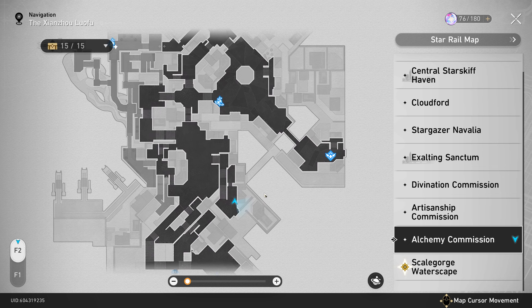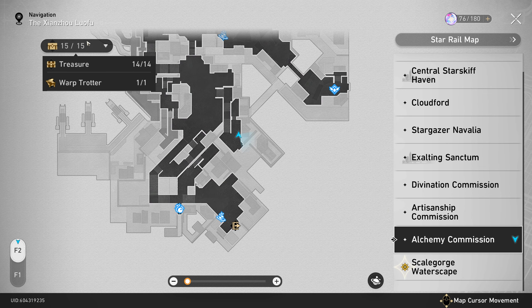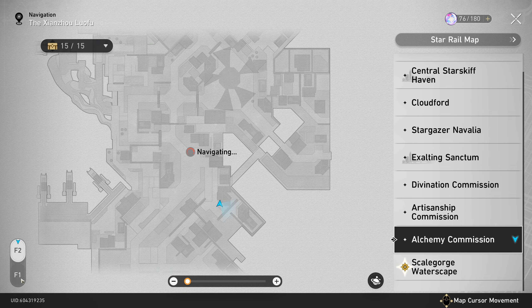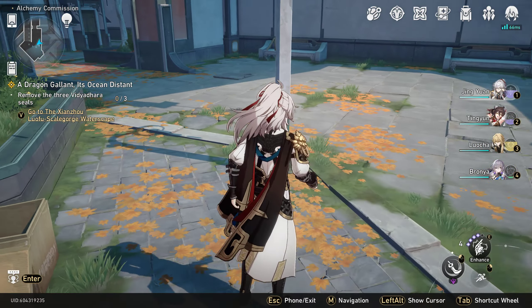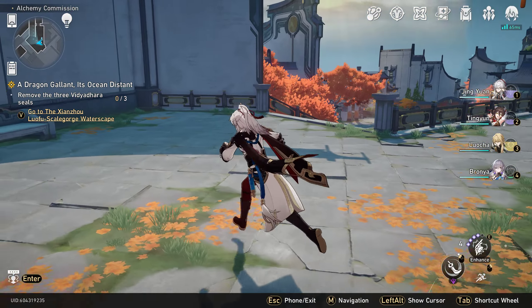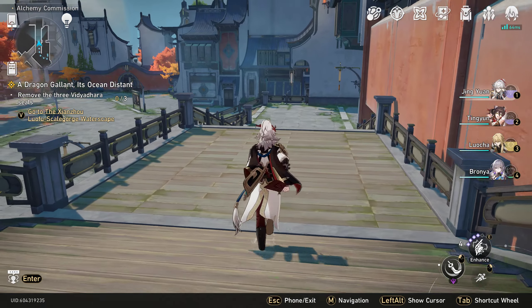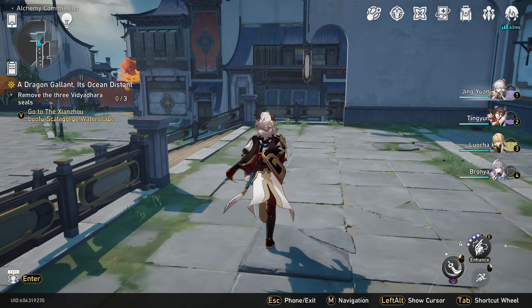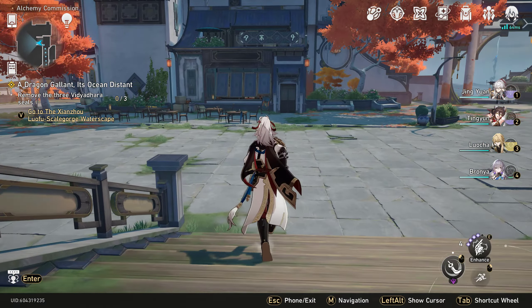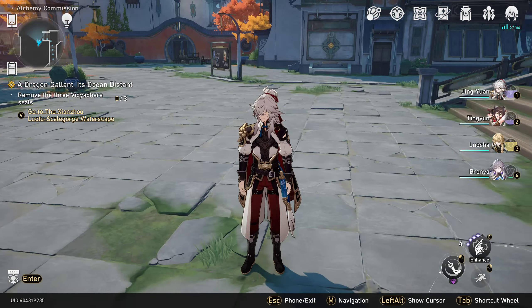And that is going to be all 15 treasure chests plus the warp trotter, plus the side cranes and the compasses. I will potentially make one more follow-up video if there's anything else I missed in the Alchemy Commission, like any warp trotters or lost trotters. I know there are a few encounters for lost trotters — if you all have any questions, please let me know.